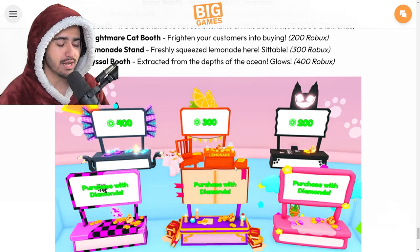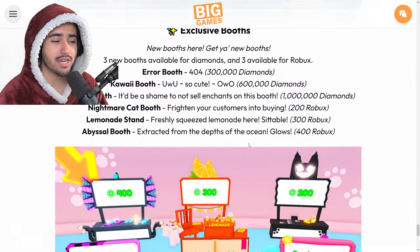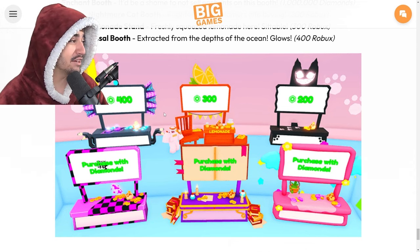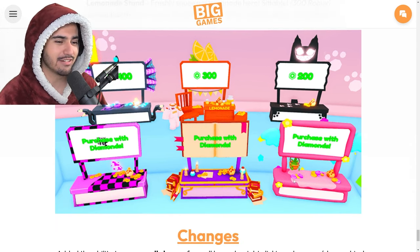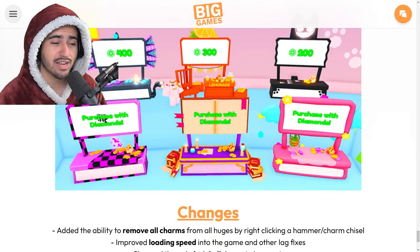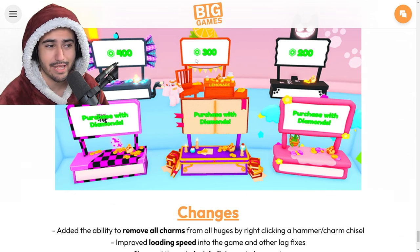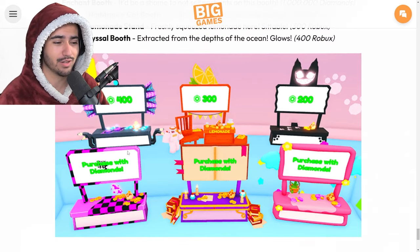We also got six new booths that we can buy in the trading plaza. I'm not sure who was cooking in the Big Games lab when they created these, but these are really ugly. Honestly, the coolest one is this lemonade stand because it has a chair so you can actually sit in it — it's kind of like you're selling lemonade but instead selling items in the game. This one's kind of cool, but all the other ones are really bad.